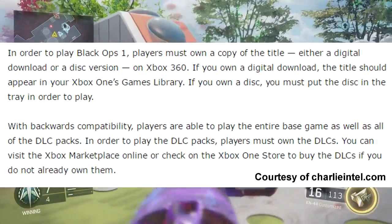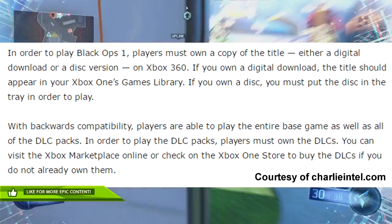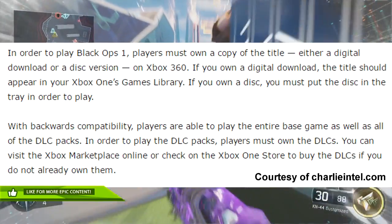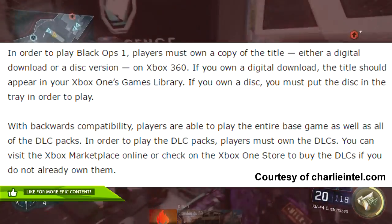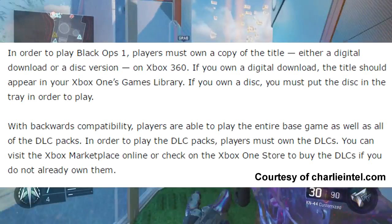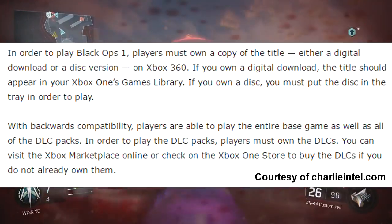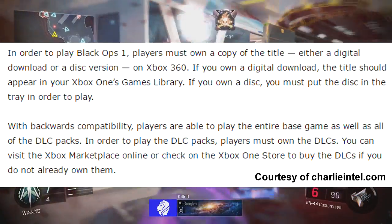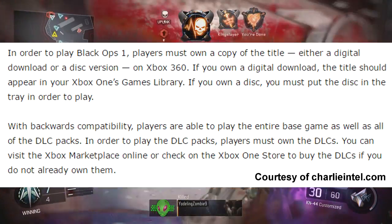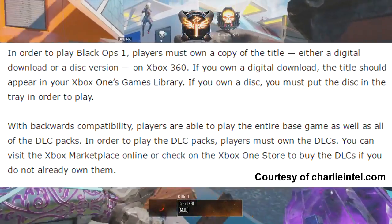As you can see on the screen right now, it says to play Black Ops 1 you must own a copy of the title, either digital download or disk version. So you can basically go and buy an Xbox 360 disk for Black Ops 1, put it in, and play on your Xbox One. If you own a digital copy, the title should appear in your Xbox One game library.